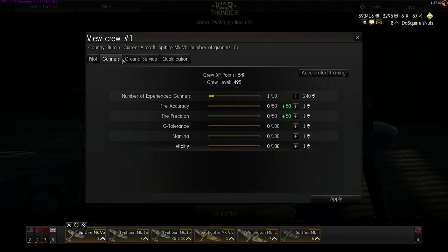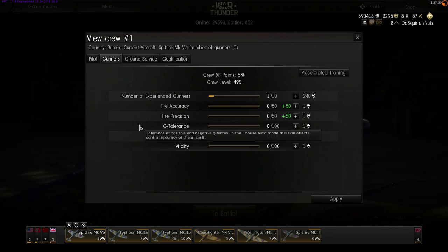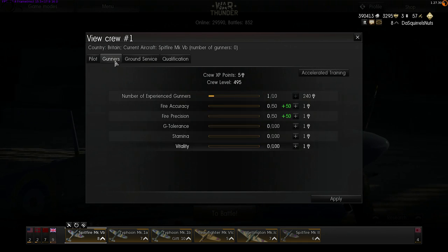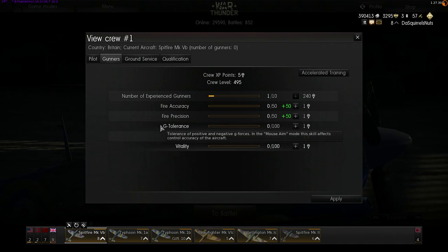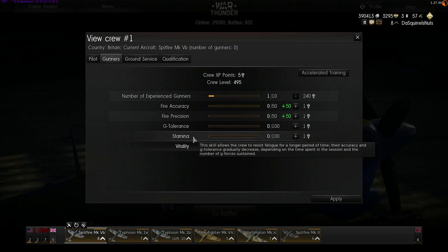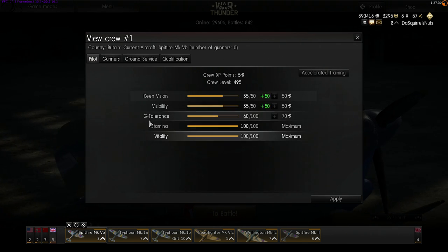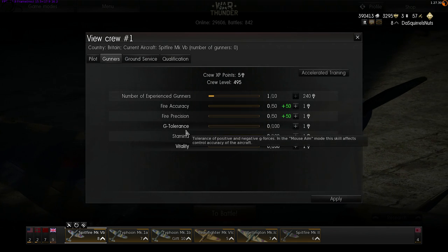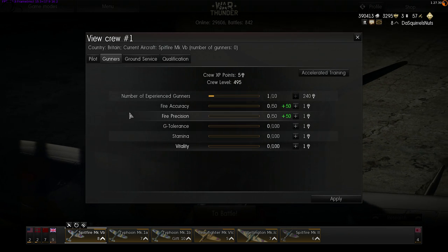Now let's cover the gunner tab. It has Stamina, Vitality, and G-Tolerance — exactly the same as in the pilot tab, except these apply to your gunners: the guys in the back of your aircraft shooting those guns. They also experience G-force effects, have Stamina, and have Vitality. We won't re-cover those, but let's look at the three gunner-specific skills.